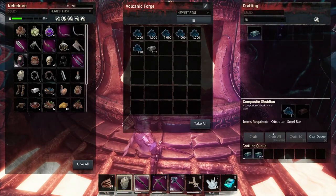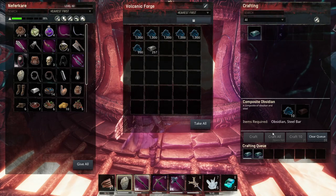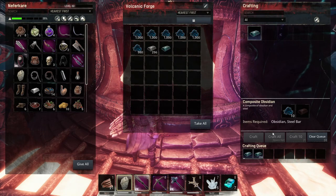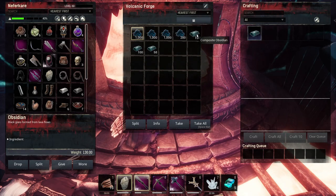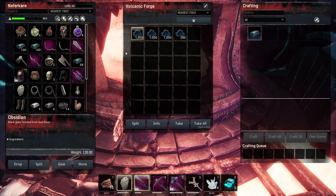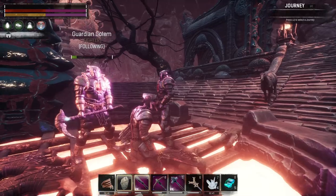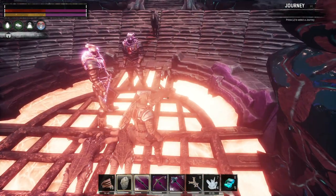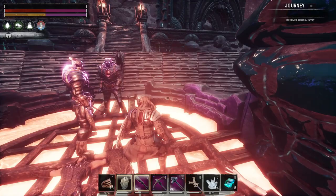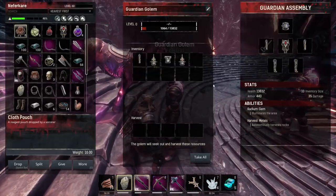We left the obsidian inside the forge — now we wait for the composite obsidian. Finally done with the composite obsidian — it takes a long time. I'm going to leave the rest of the obsidian here since it's not needed anywhere else. These guys respawned twice while we were waiting and ganged up on us in here, which was rough.